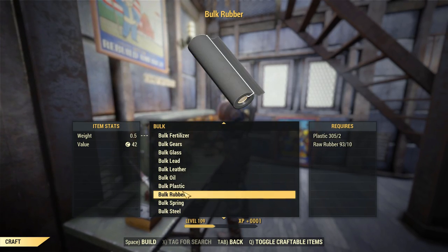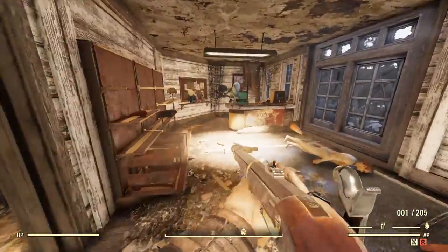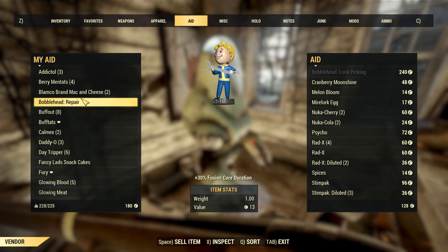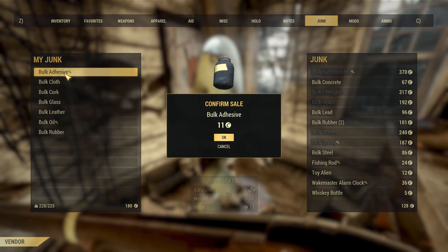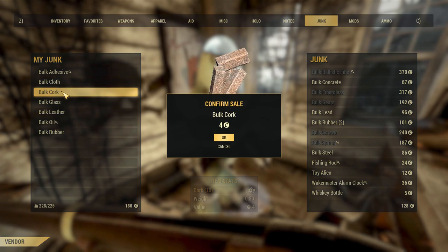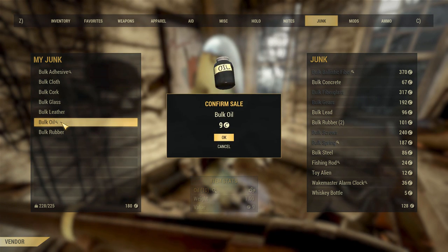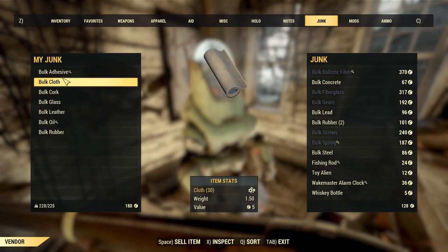I just bought a bunch of plants so I'm pretty much all out of caps — I need to get selling. You can see here I'm giving you an example of the base price of some of these items — this is without any perk cards that improve prices and without any chems that increase your sell price. If you have those perk cards and those chems, you're going to get more back. It's really good to use them in tandem with this strategy: get a bunch of stuff, then put on that perk card, take those chems, and you'll get that much more money back.